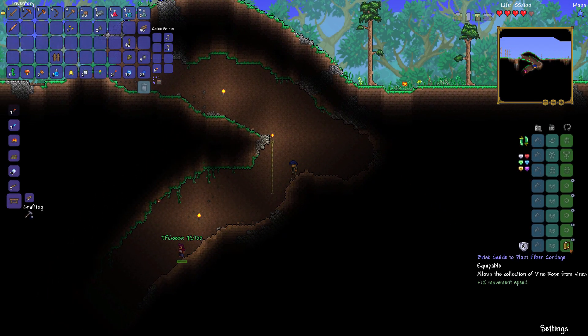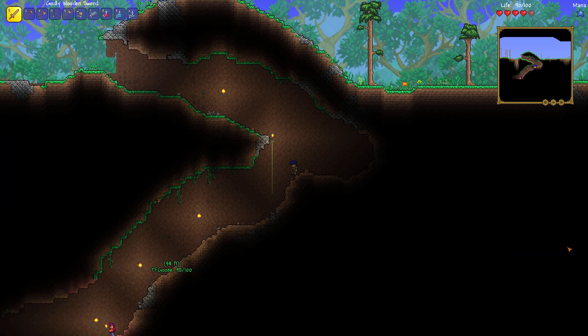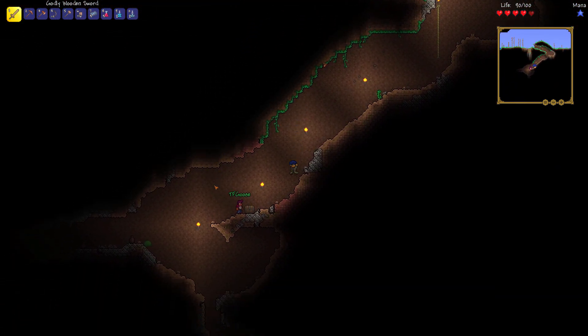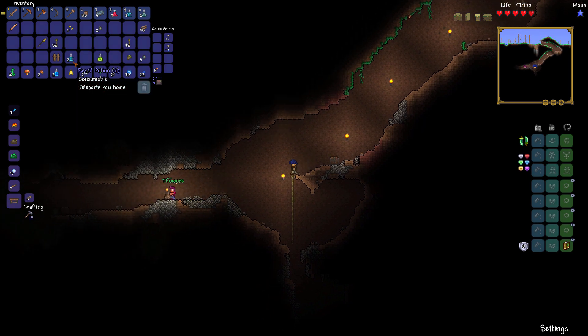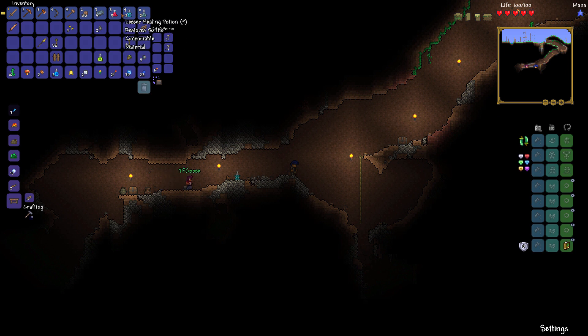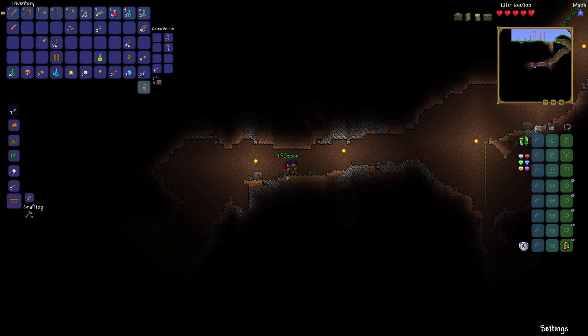We did have one chest, guys. If you're wondering what that vine rope is, I got this guide to plant fiber cordage — it basically gives me rope any time I chop vines, which is awesome. Do you want to check out this chest? I got a spear! You definitely want to get that — you want to be using that. That's some heal pots and recall potions. And a night owl potion. I actually already have some recall potions — why don't you take these? Here's some healing potions too for you.